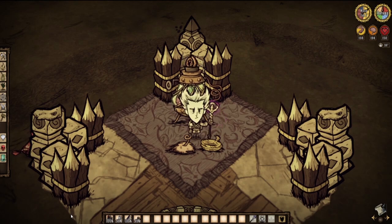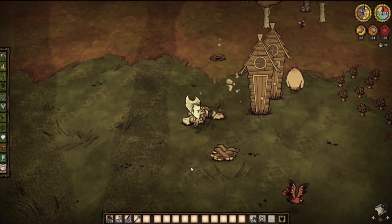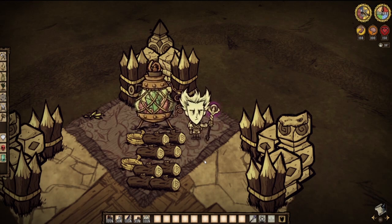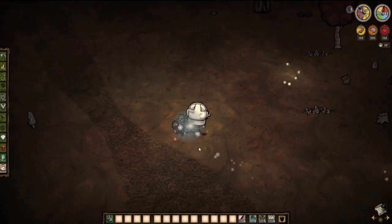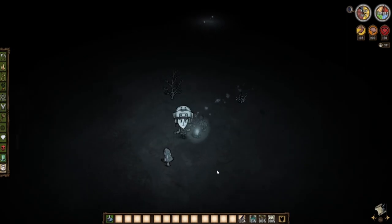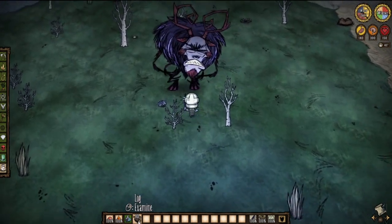For head protection, we'll use the football helmet — very cheap at just one pigskin and one rope. To get pigskin, hammer down a pig house, which you can find in abundance in the deciduous forest. The log suit costs two ropes and eight logs but provides ample protection against the Deerclops. Once you have your equipment, gather some healing food just in case — I'm going with blue caps, which can be picked at night in the deciduous forest and restore 20 health in exchange for a little sanity. Also prepare a small campfire so you won't freeze from his attacks.